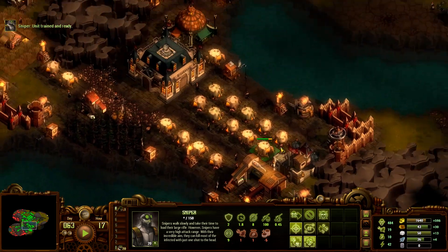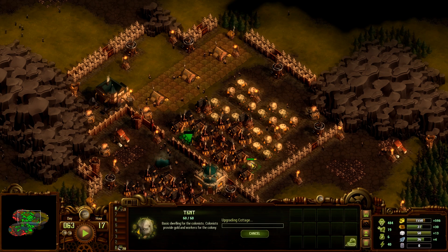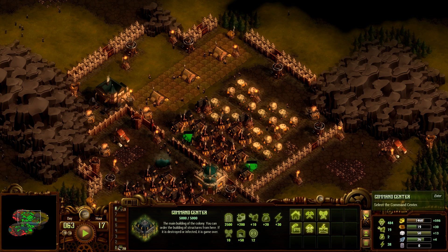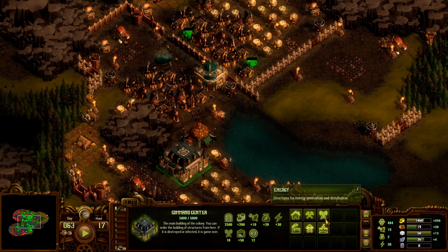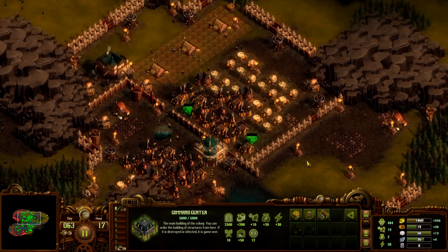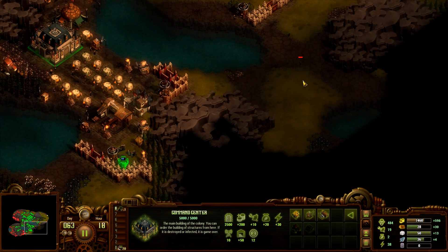Pausing the game. More housing. We need more food, so we'll need more farms. We need more wood too. We need to push out over here as well.